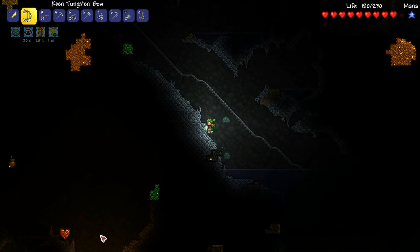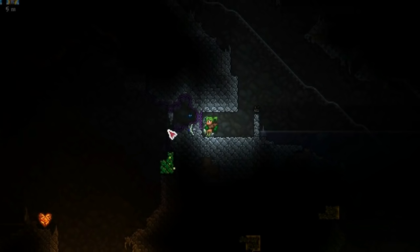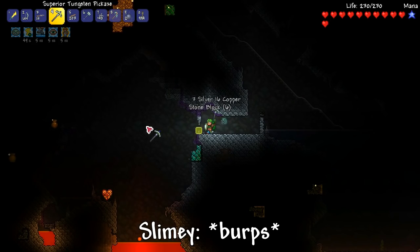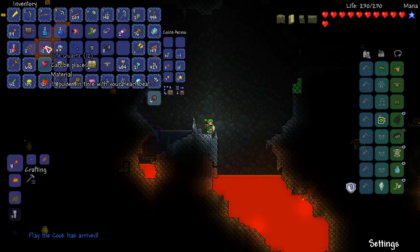I thought there was a chest here — but there's another life crystal. I do want to get this life crystal. You're not going to attack me the second this opens up, are you? Slimy, good on you, you little terror from the deep — you are amazing! Keep up the good work. Let's get some cobwebs because I need to make a bed for my base.